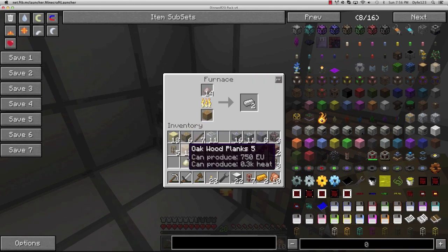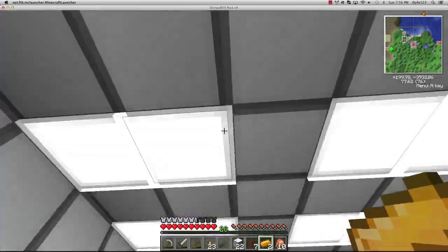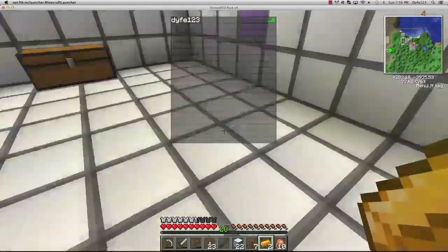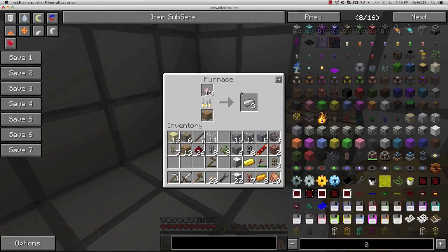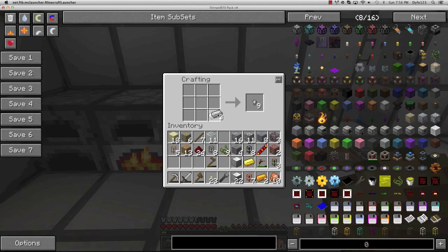Smelt up this iron, throw this dust in here. This lag is terrible - it's just me. One more iron and we'll be on our way. Now we can make the powered furnace: glass, gold, redstone, bricks, copper, and a redstone reception coil - yay, powered furnace!